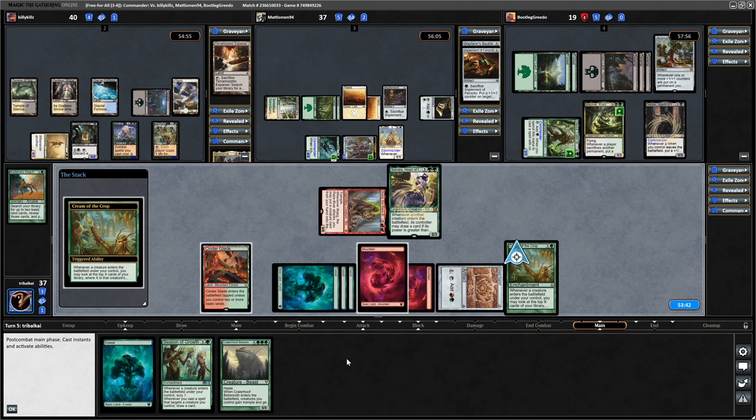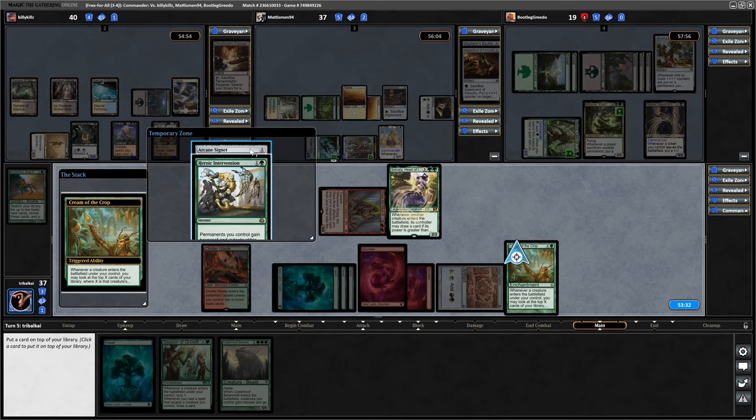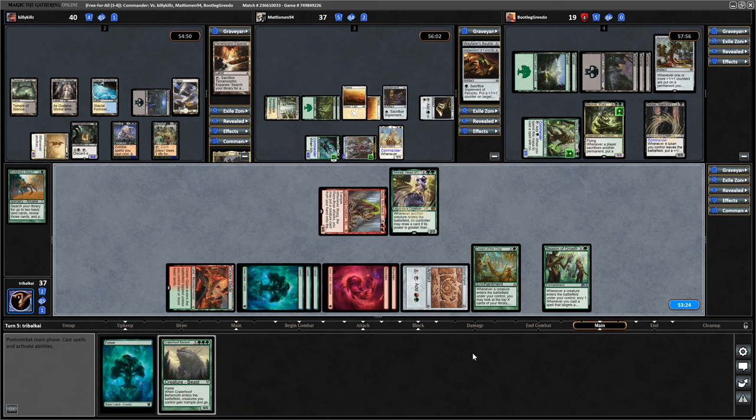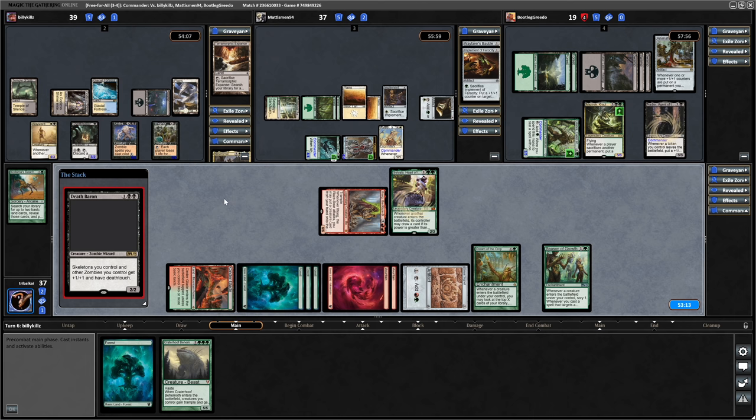Maybe should have gone for Season of Growth first. But we'll trigger Cream of the Crop. Alright - Heroic Intervention and Arcane Signet, I don't think I want either of those. So we'll just put the Arcane Signet on top. Let's go Season of Growth. And we'll pass the turn at that. Hopefully get to start drawing some cards with Selvala.